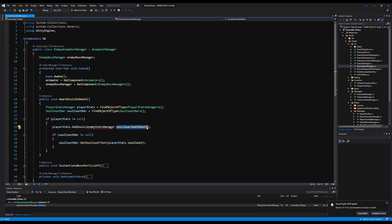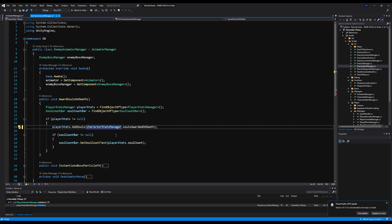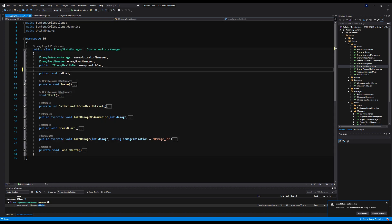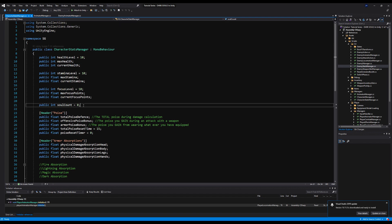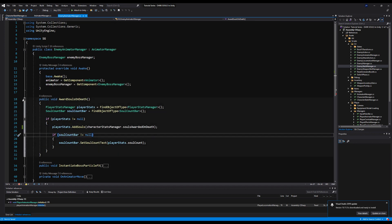We have an error — double-clicking brings us to the EnemyAnimatorManager. This is because we don't have SoulsAwardedOnDeath on CharacterStats — it's only on EnemyStats. But in Souls, if you kill a character or a player, you actually still get SoulsAwardedOnDeath. So let's change those to protected on the base class, go to EnemyStatsManager, copy the SoulsAwardedOnDeath variable, delete it from there, and put that variable under CharacterStats. That will get rid of that error.